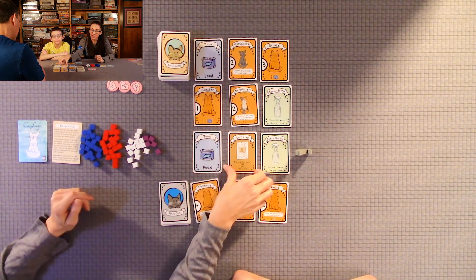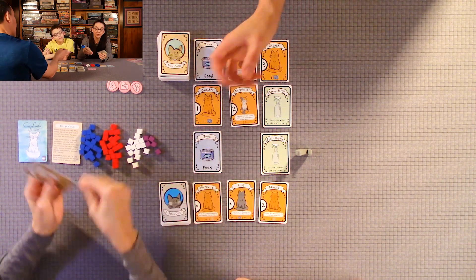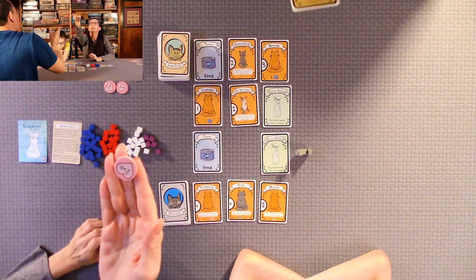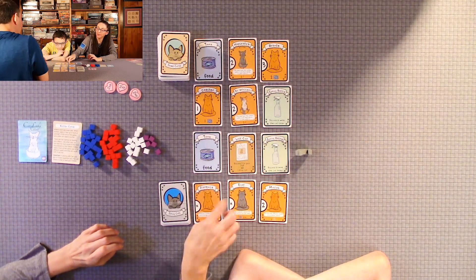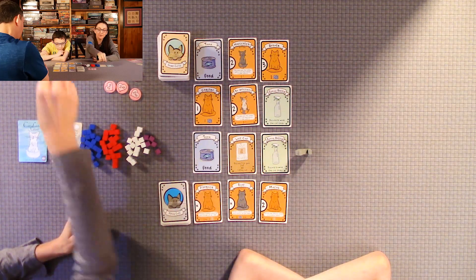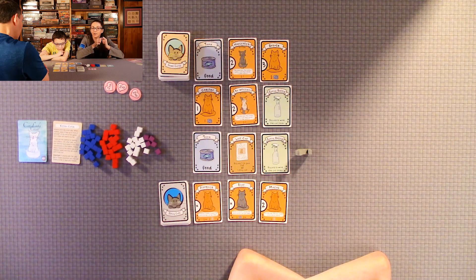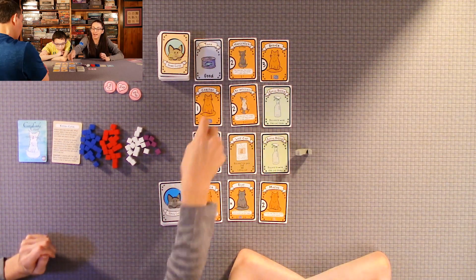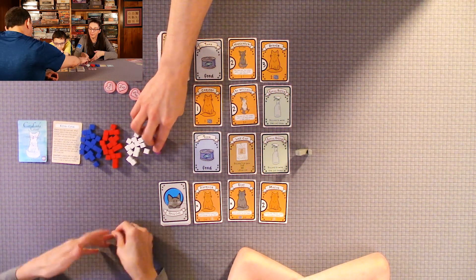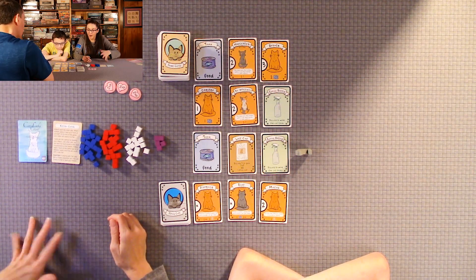The lost cat cards — you have to have a pair of them to play them. You can either discard two to get two victory points, or you can discard two and pick one of the three stray cats. The food is self-explanatory: when you pick up the food card, you discard it and take the food token. All the cards you keep in your hand except for the cats — anytime you pick up a cat, it goes face up in your play area. You want to keep matching up kittens with adult cats, which lowers the amount of food you'll need.